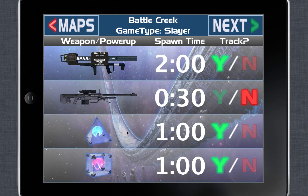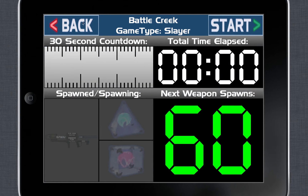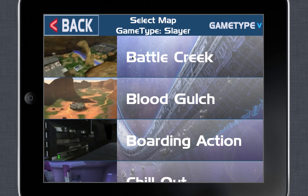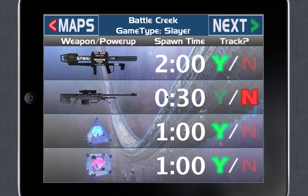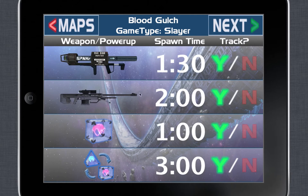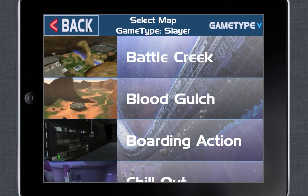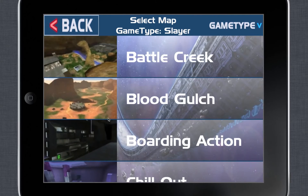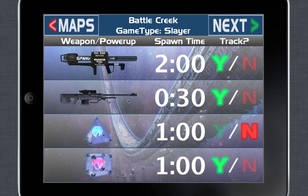This helps eliminate audio clutter and makes it easier to see at a glance whether the power-ups or rockets are up. I personally like to keep track of both items — that's a personal preference. What's really cool is the app stores these settings across multiple games and maps. So if I go back into Battle Creek, the sniper rifle is already deselected, but that doesn't affect any other maps. Going into Blood Gulch, the sniper rifle is still tracked, which is obviously important on that map. You can keep your preferred presets across multiple maps and game types, so you don't have to reconfigure every time a new map is selected.